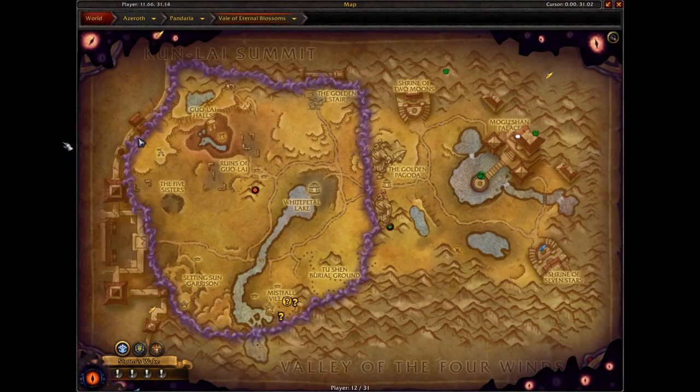The Xantian Mogu aren't all of the Mogu in the zone. If you look at my map here, this is where I killed mine. If you follow my cursor, this is kind of a rough area of where the Xantian spawn, kind of in the top left going up towards the middle of the zone, near the gate into the Kunlai Summit.